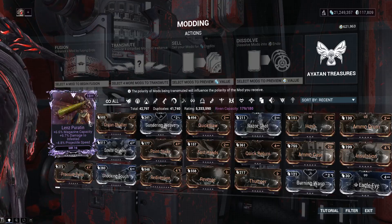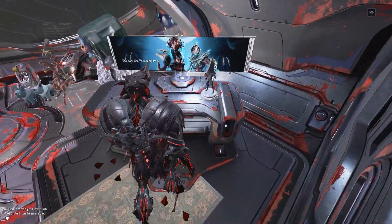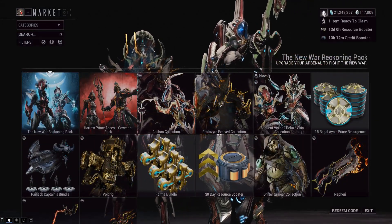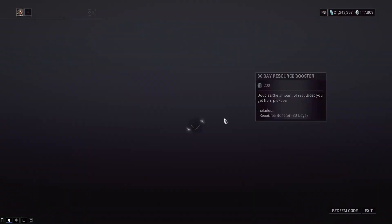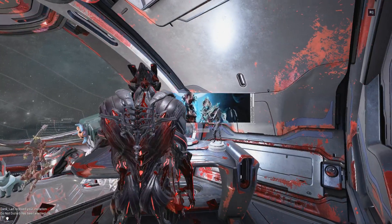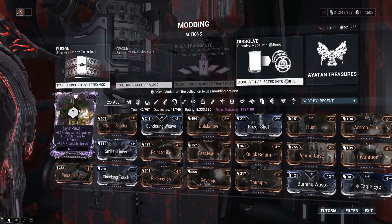I have a special method of making sure you get a good roll. The previous riven rolling videos have all been really bad — I don't think we actually ended any of the riven videos with a better roll. You just gotta go tickle DE a little bit, go over to the market and buy something with plat right before you start rolling rivens. I'm actually almost out of boosters, so let's refresh our 30-day resource booster. Now that we showed DE we're gonna give them money, the riven should potentially be a little bit better. We have a hundred and six thousand kuva.